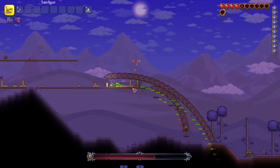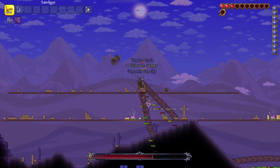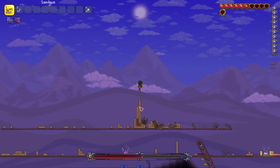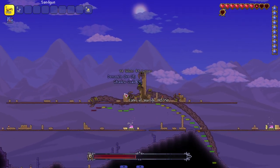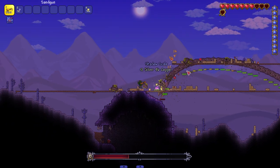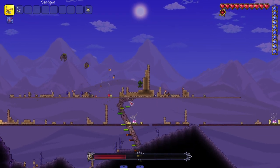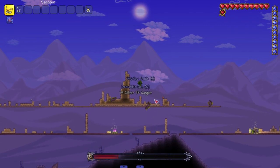I didn't give myself a grappling hook on this character. I need to get to the top platform - let's build up like it's Fortnite. The high ground is helping - Obi-Wan Kenobi was right about the high ground. The sand gun makes a mess but god damn is it doing damage. I keep building up to get over him without taking damage and grabbing hearts.